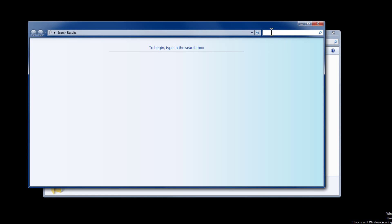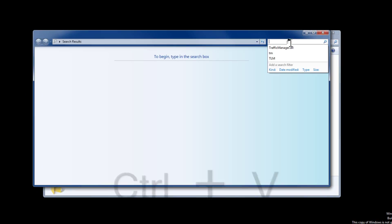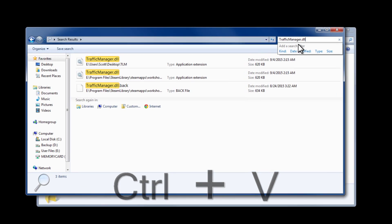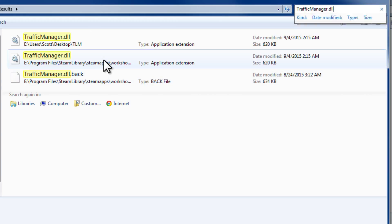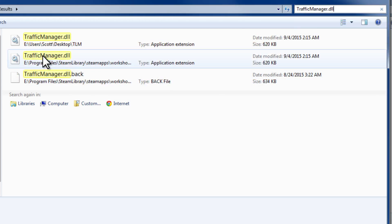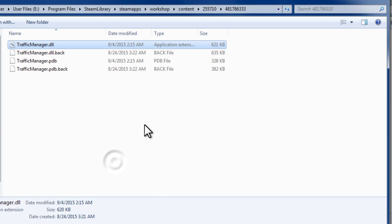Go ahead and paste it up in the search bar. If it was just the first part without the .dll, add .dll before you hit Enter. Paste that in and as you can see we get the results right here. This is my Program Files — you can see I have it installed on my second drive. You want to look for something like Program Files, Steam Library, along those lines.